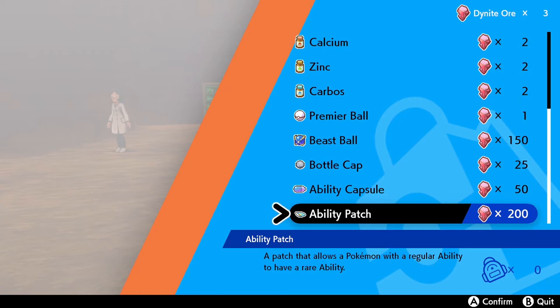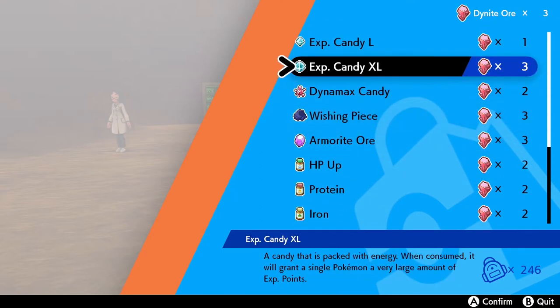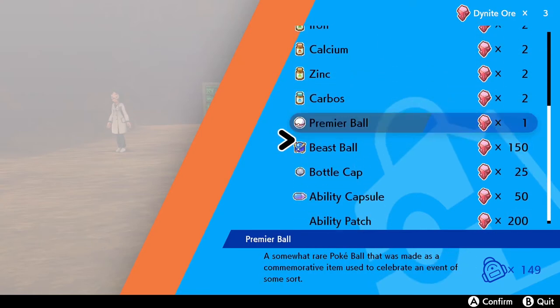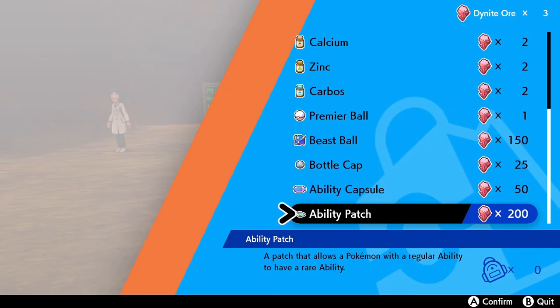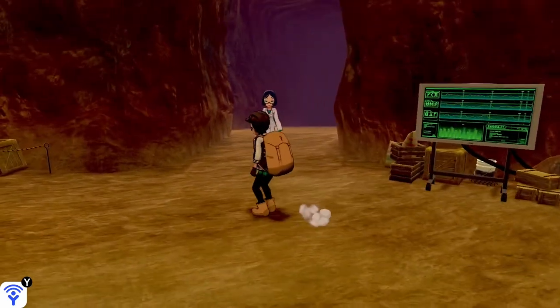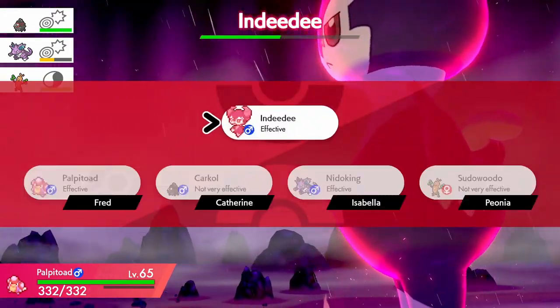You also have the Ability Capsule, which I believe is new for Pokemon Sword and Shield Crown Tundra DLC. It's a capsule that allows a Pokemon with two abilities to switch between those abilities when used. So you can choose the ability your Pokemon has if they have two abilities and you prefer the other one.